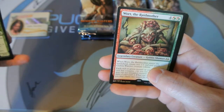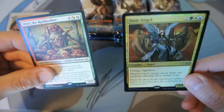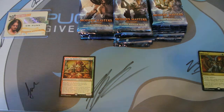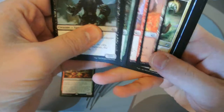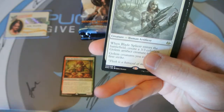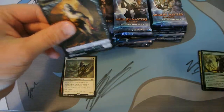A Wart the Raid Mother. Slow start, and not really what we want to see. Our foil rare already, and it's a Stoic Angel. Oh well. Let's dig right into the next one. An Armored Ostrich, Serum Visions is good, Blade Splicer, and a Foil Vital Splicer — splicers for everybody.